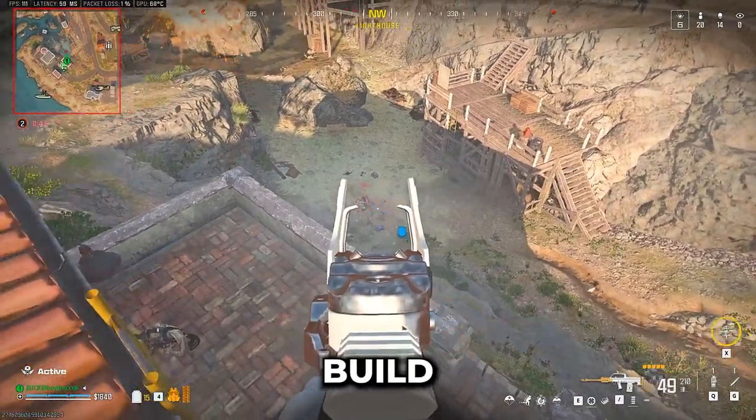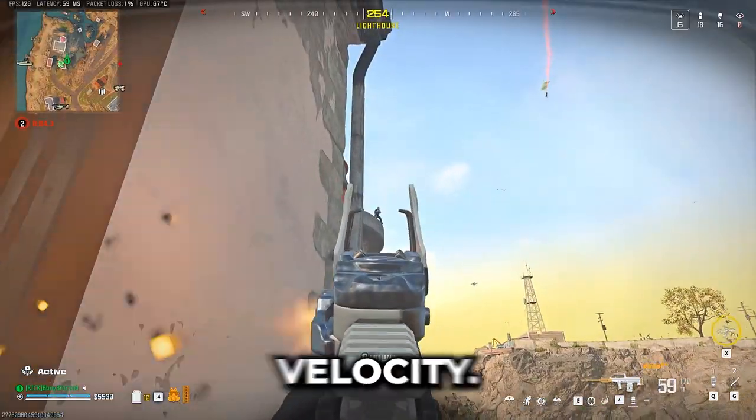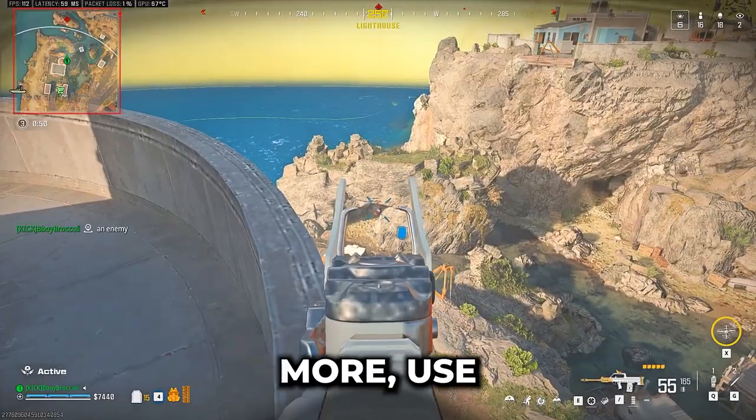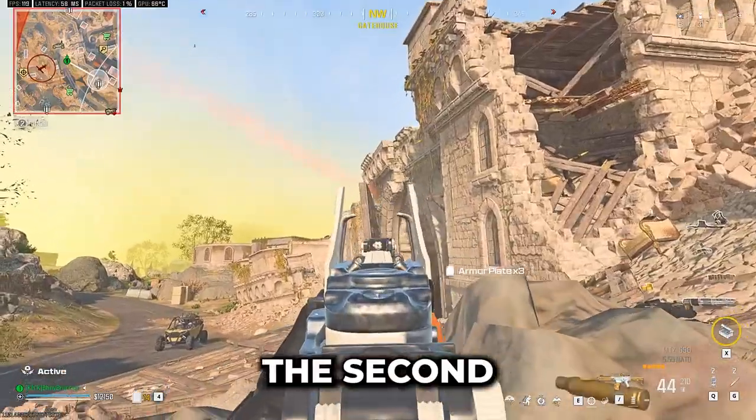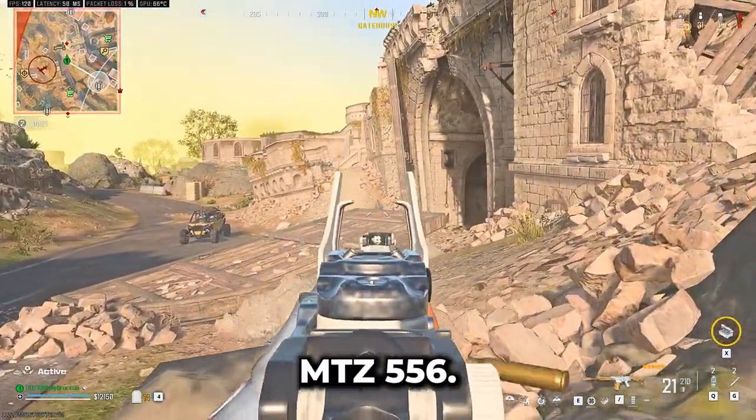But with this build, you still have more than 1000 meters per second bullet velocity. And if you want more, use the VT-7 Spirit Fire Suppressor — as you can see, it still beams.